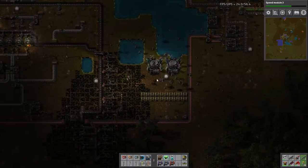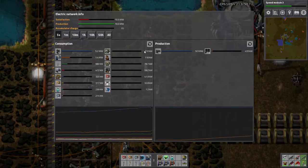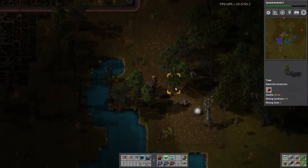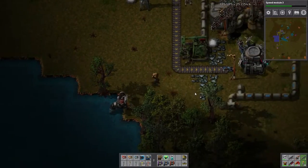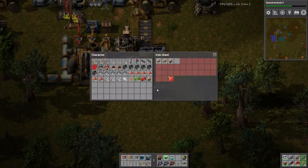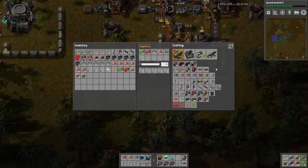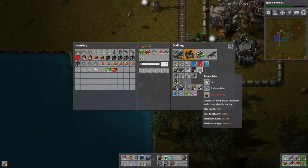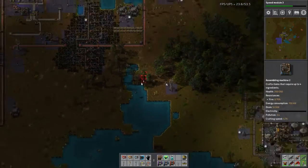That's the biggest problem with power — I never realized how serious this power problem was until now. We need the accumulators, we need to get the batteries. As I run my way down here, we will get faster. I had two modular power suits the last time I played.